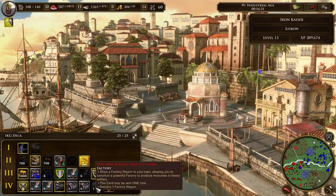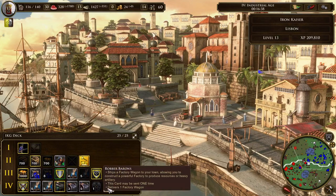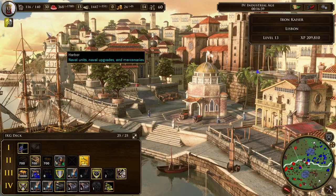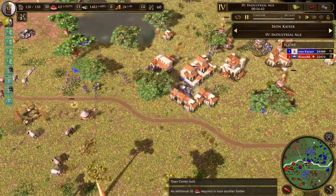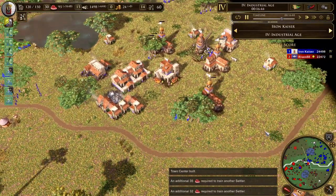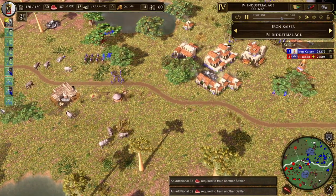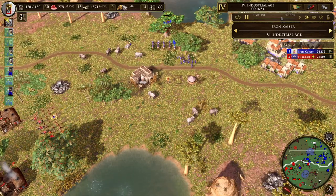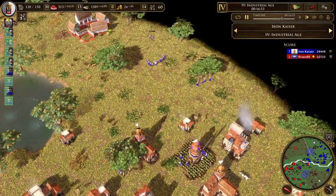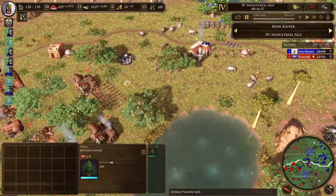I decided to send the factories as my first shipment. If you're playing a European civ, you should always have your factories. Most European civs have two — some have one. Send your factories; you always want them in the deck. If possible, send them sooner rather than later. The sooner you send them, the more you get out of them, especially since I'm currently really low on gold and all my gold miners have stopped working.